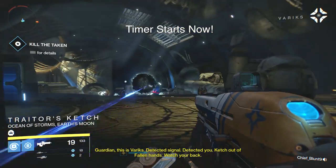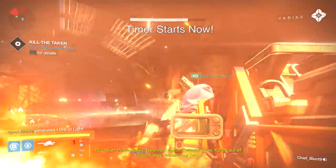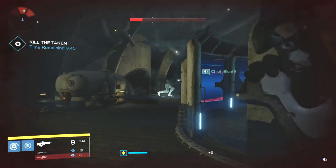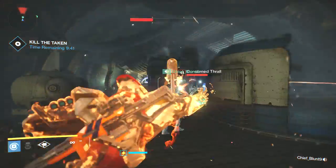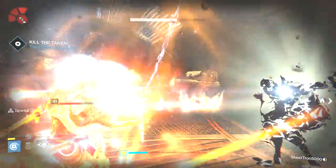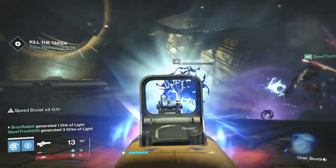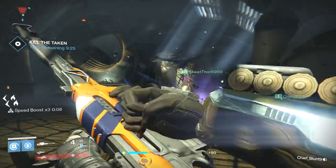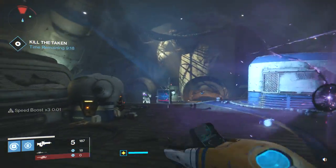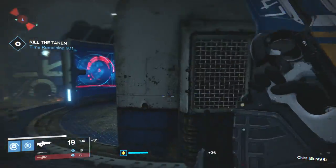Our fireteam completed it with about 20 seconds left on the clock, but the reward is absolutely worth it. Having the Black Spindle at 310 light is fantastic, and the fact that you can upgrade all your other special weapons to 300 by purchasing it at the blueprint kiosk is a great side bonus. We really wanted to focus on killing those big black spawn orbs so fewer Taken would spawn in. Heavy weapon ammo was key. I'm going to let the rest of the gameplay play out so you can see our strategy. If you're stuck on a boss like Golgoroth, this thing will help tremendously. Thanks for watching — hit like, hit subscribe if you're new, and I'll see you next time.